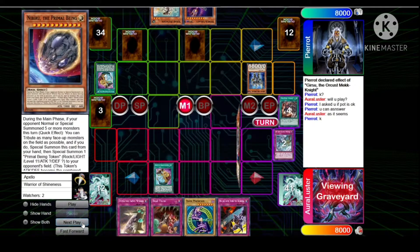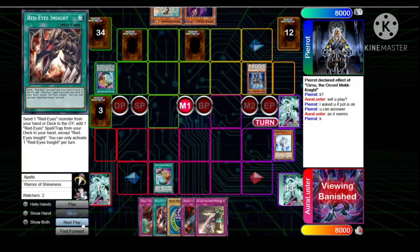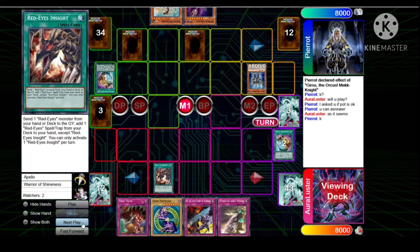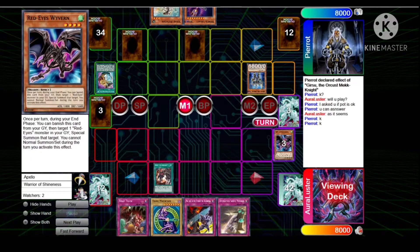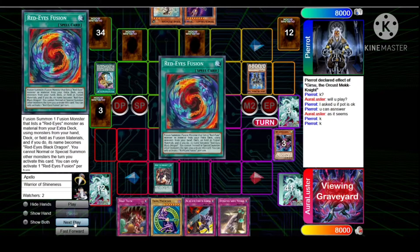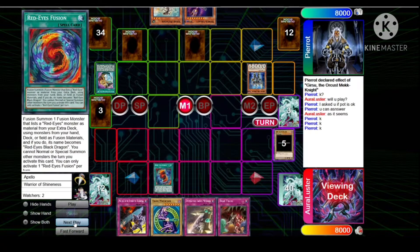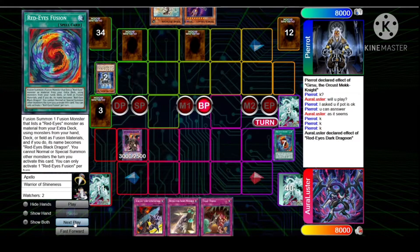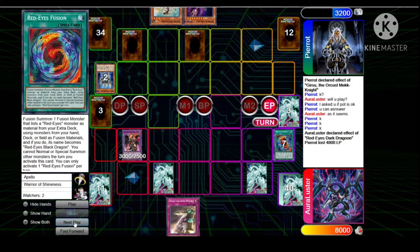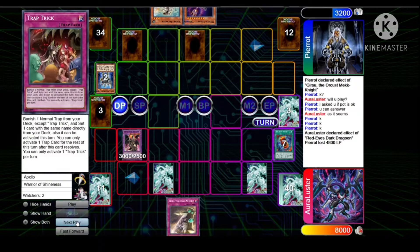Lustre draws Prosperity, activates it for three — reveals IDP, Red Eyes Insight, and Nibiru. Puts back Nibiru and the IDP, gets the Insight. Activates Insight sending Red Eyes Wyvern and Red Eyes Fusion, adds Red Eyes Fusion, activates it, makes Dragoon. Dragoon effect pops — 18 plus 3 is 48. Sets the Prologue and the Trap Trick and passes.